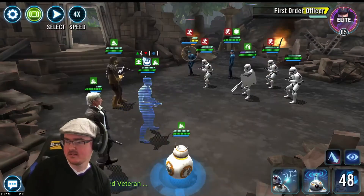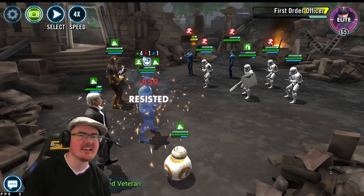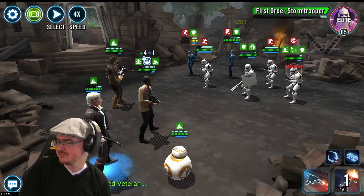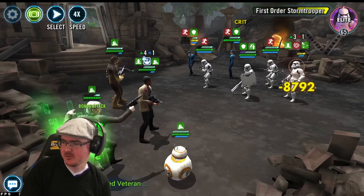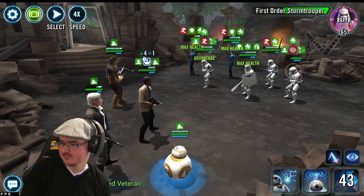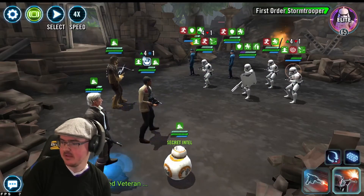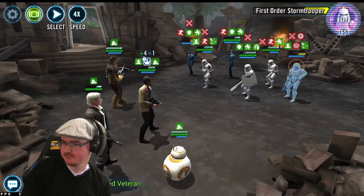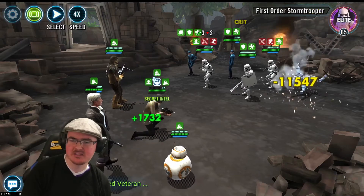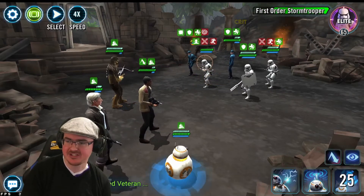Now for a basic — Secret Intel, that's it, I get my boys mixed up. Talk could be annoying here but we'll ride it. Keep spreading the Secret Intel, do the AOE, and we're going to land an Expose — great synergy for the Resistance. Whenever you get a chance, use Expose.